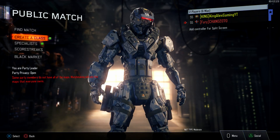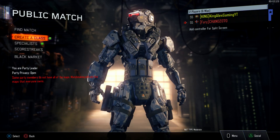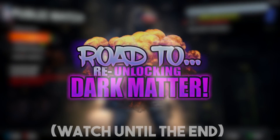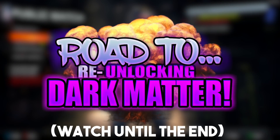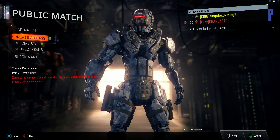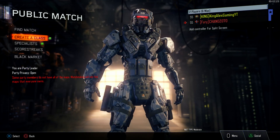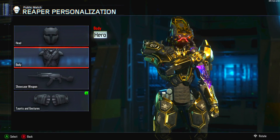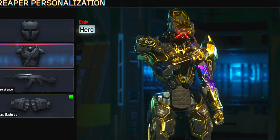Hey, what is going on guys, this is King Alex and today we are going to be doing the next part of my road to re-unlocking dark matter series. In this video we're going to be unlocking the M8 in gold camo — we're really close to getting diamond assault rifles — and we're going to be doing that along with grinding for the hero armor, so this is going to be a road to dark matter and hero armor video.